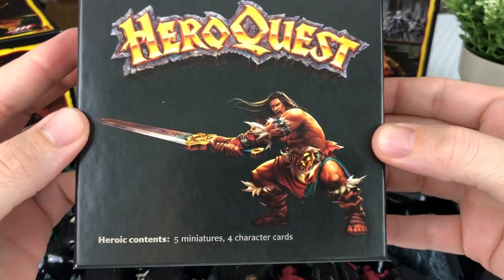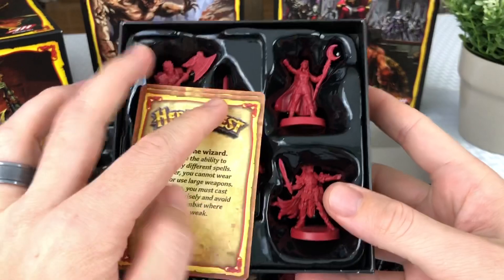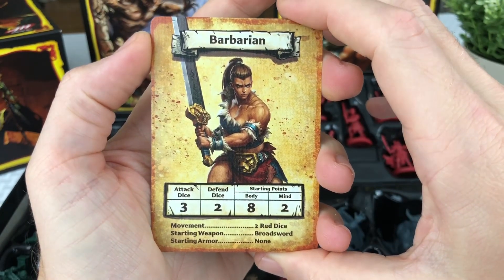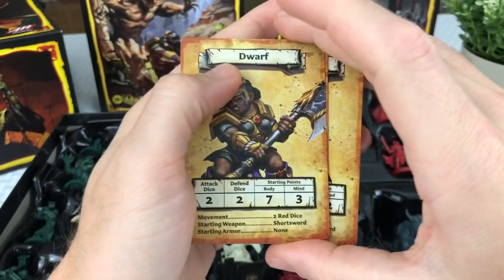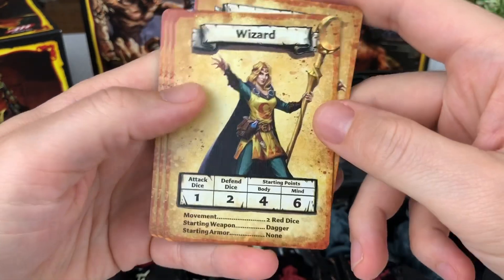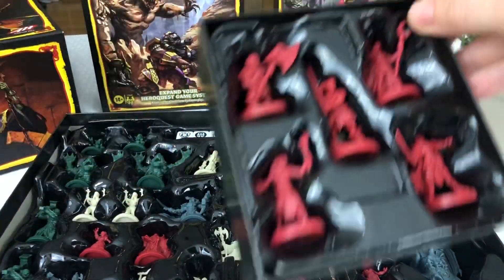Let's dig into the new hero box here. Looks like four new heroes. This is probably the female version of the heroes, which is really cool. I kind of wish they wouldn't have put it behind a Mythic Tier paywall and just included that — maybe they'll include it as an extra option to purchase so you can play as female or male. We'll look at the hero cards for the female warrior barbarian — it's going to be the same exact stats as the base game, just female instead of male. Dwarf: two attack, two defend, seven body. Female elf: attack two, defend two, six body. And then your wizard, which of course has more mind points than anything else. You can go all female team if you wanted to.